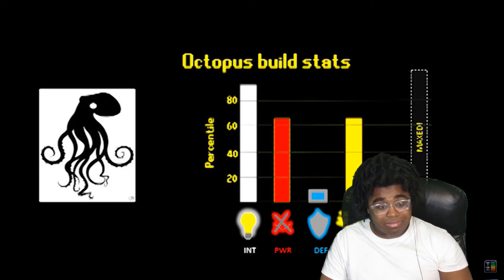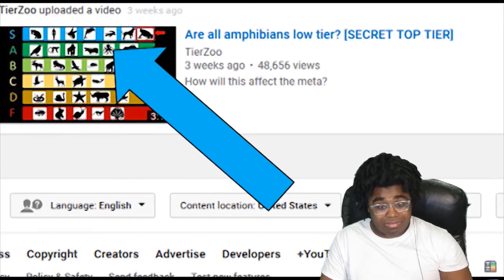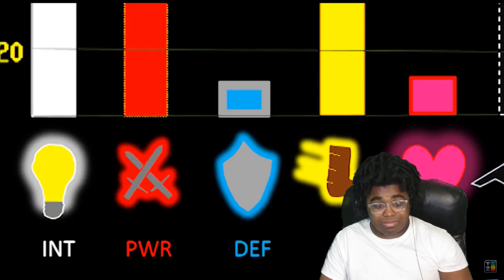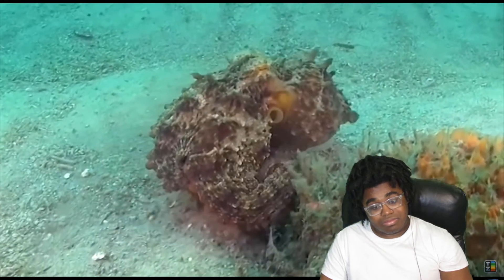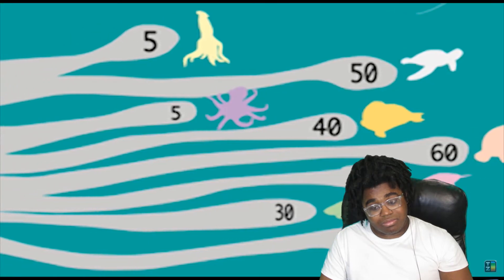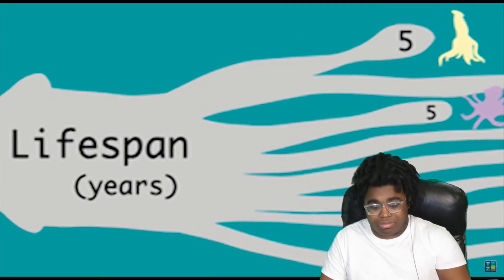Now I'm sure you're all asking where these guys belong on the tier list. If you've watched my earlier videos, you might have seen that I put them in A tier, and you're probably wondering how builds with such good stats and abilities can be anywhere but S tier. The problem is they've got some serious weaknesses. First and most obvious, they have one of the lowest defense ratings of any marine build. Most mollusks have armor, but in order to maximize stealth and mobility, cephalopods have none — meaning getting caught can mean game over instantly. The second, less obvious weakness is that unfortunately the total game time is relatively short, capping out at only a few years.